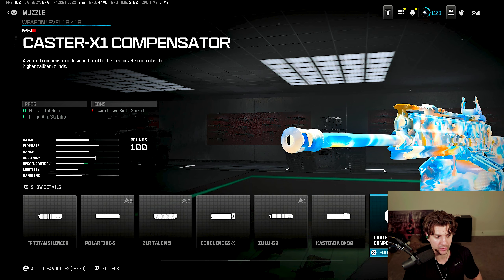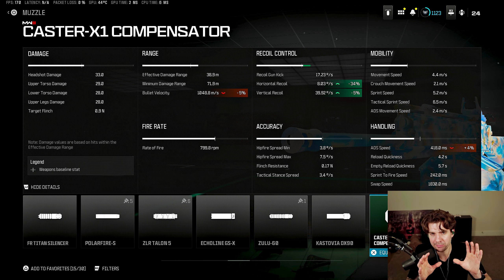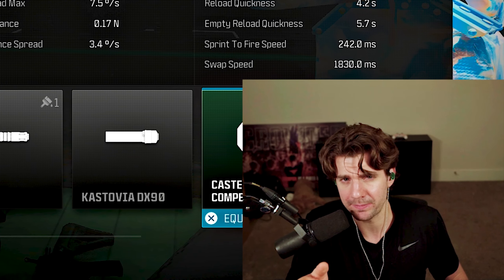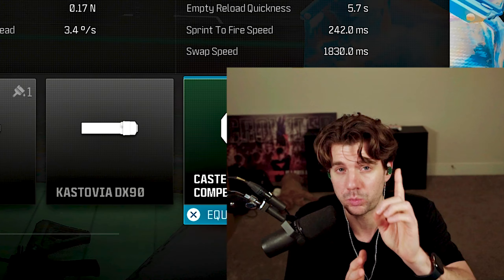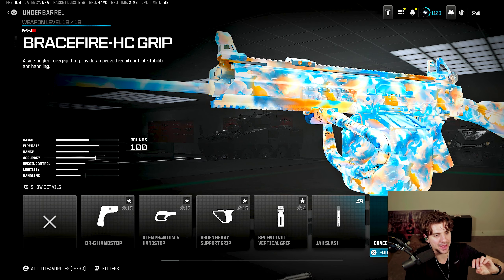The other new muzzle is the Caster Compensator, which provides horizontal recoil control, firing aim stability — we know that's a very important stat — and it hurts your velocity a little bit. But that horizontal recoil at 34 is something that might be more useful, either on certain primaries or on some SMGs, because that could be really helpful with the horizontal recoil of some guns. I recommend testing this one out.